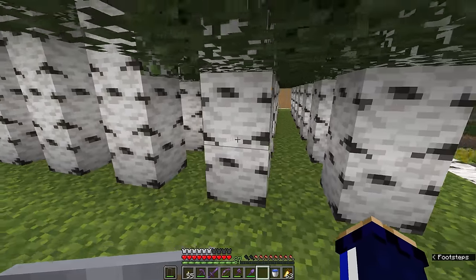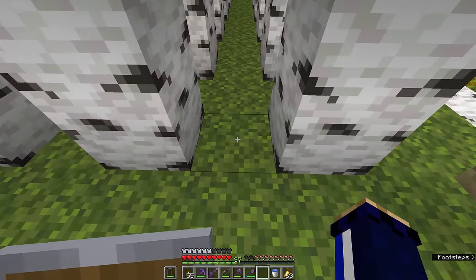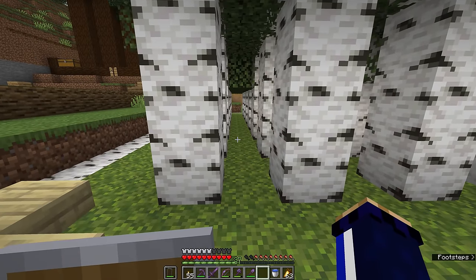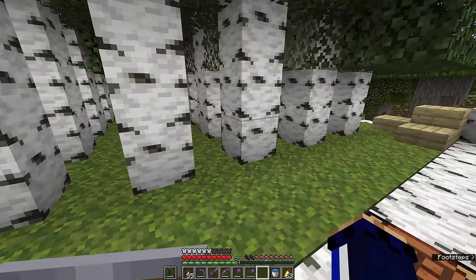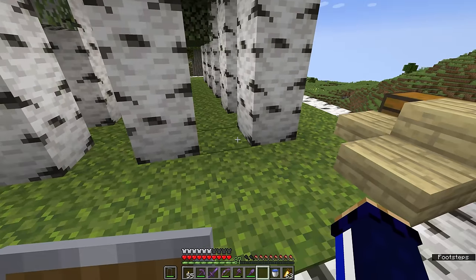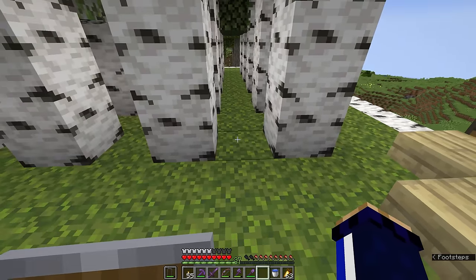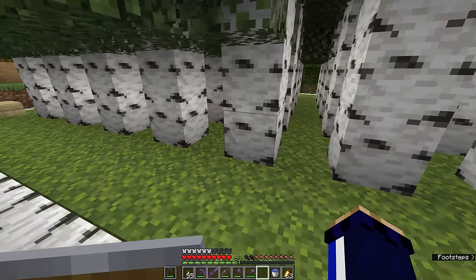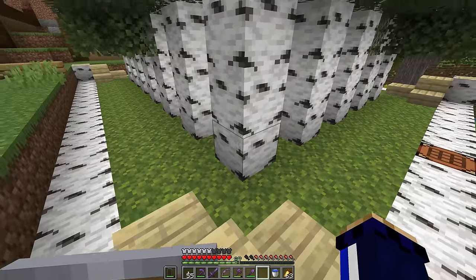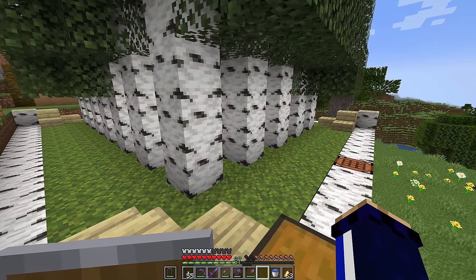In Java edition, you can grow saplings side by side with no air gap between the trees and they will still eventually grow — maybe bone meal a few if they don't. But in this case, I've decided to space them out one block apart, because if there is not a block directly to the side of them it will be slightly easier for the tree to grow. They won't find any obstructions nearby that will prevent them from growing.